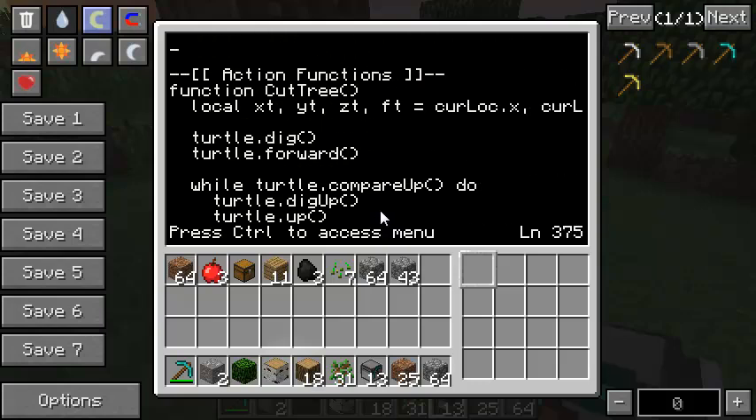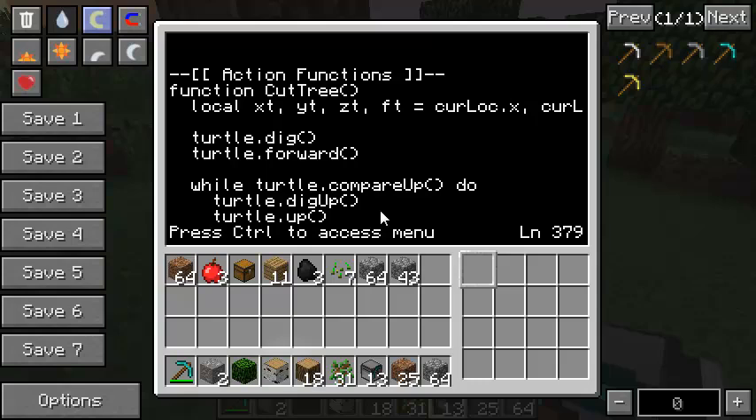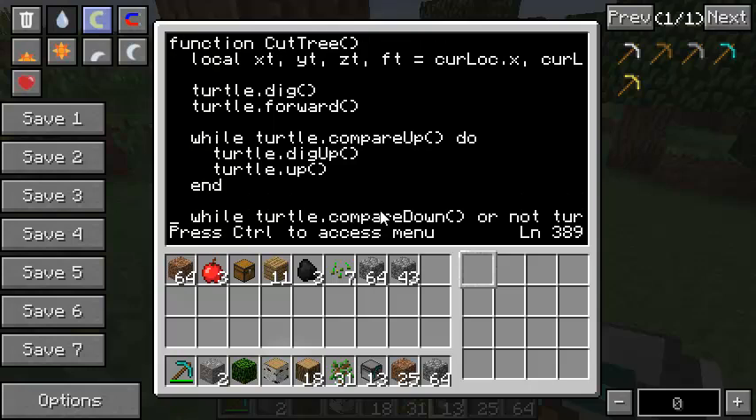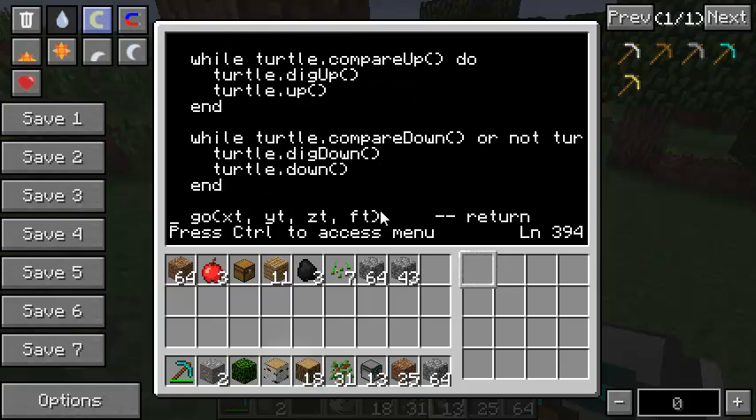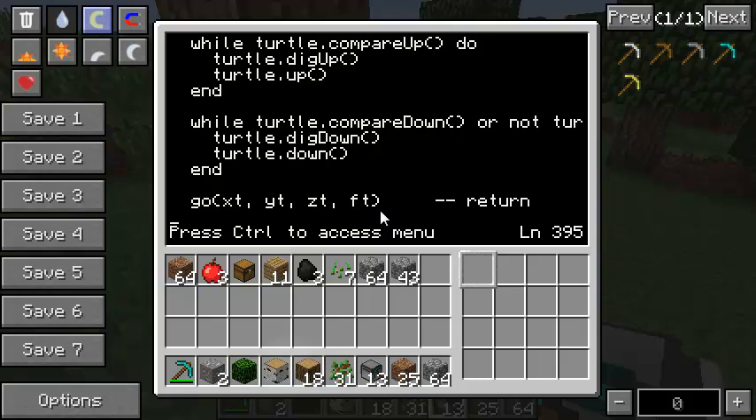The cut_tree function is pretty simple. I store the current position - X, Y, Z, and facing. First, at the base of the tree, I dig what's in front and move forward so we're inside the shaft of the tree. Then I compare up to see if there's wood above - if there is, keep digging and going up until we reach leaves. Once we've reached leaves we come back down. On the way down I compare below - if there's air I keep moving down, if there's a tree under him we weren't at the bottom so keep moving down. Once we reach something that's not air or tree - probably dirt - I go back to the position I was at before cutting the tree and return.